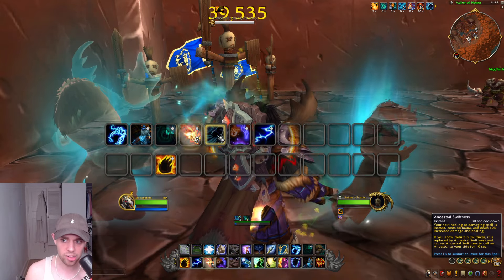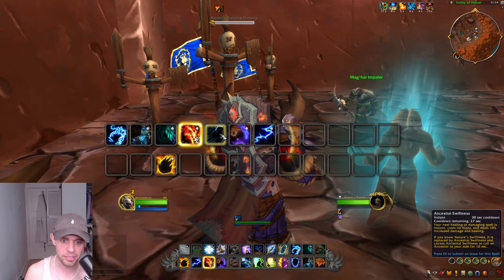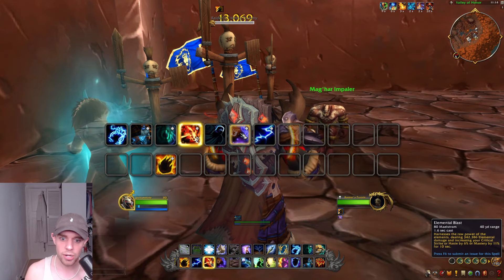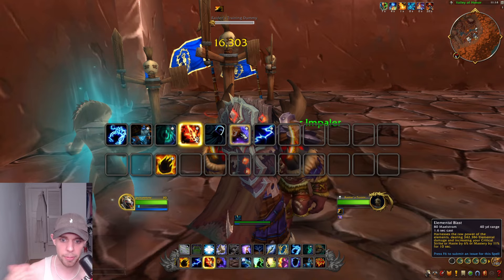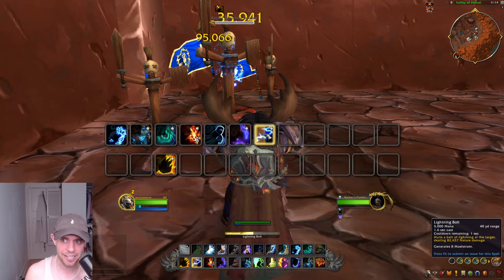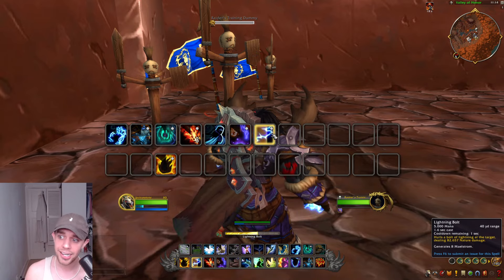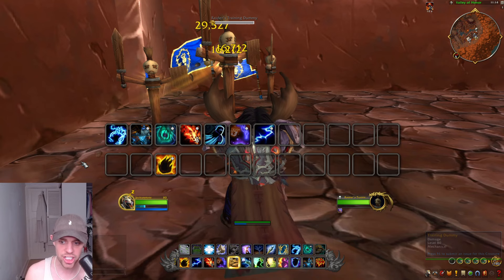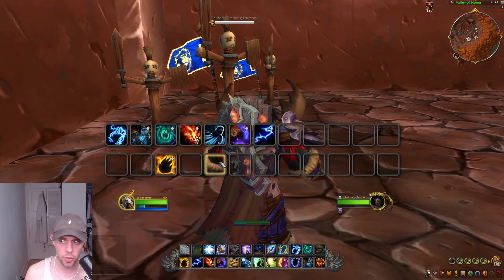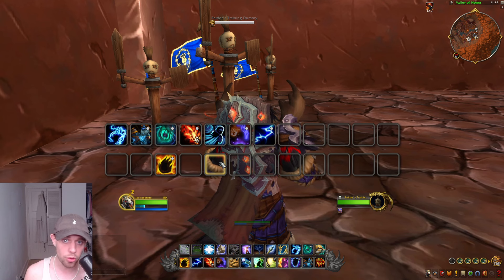After that, use Ancestral Swiftness — your next damaging spell is instant, doesn't cost any mana, and does more damage. Whenever you get an Elemental Blast and you've built up enough Maelstrom, use it. Apart from that, we're going to use Lightning Bolt as a filler. This is assuming that in Raid we are doing mostly single target. It's actually a pretty simple rotation for Raiding in the War Within.